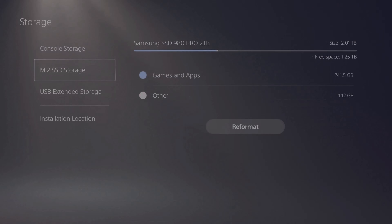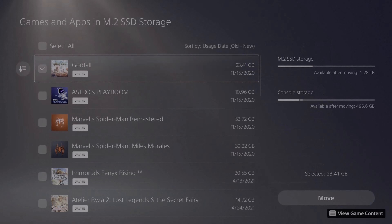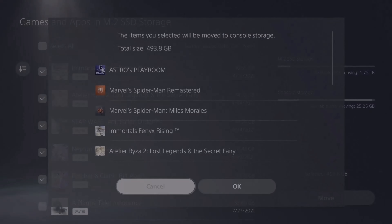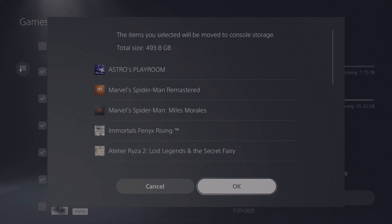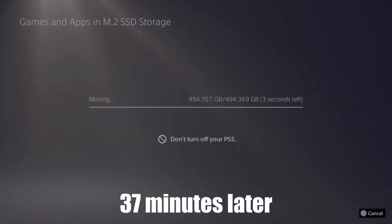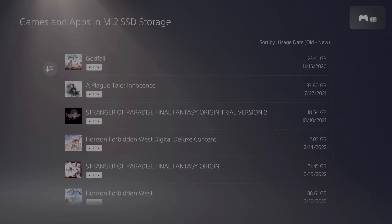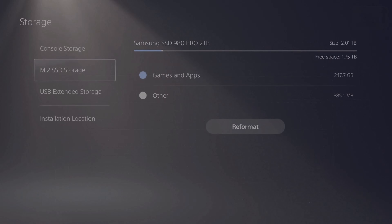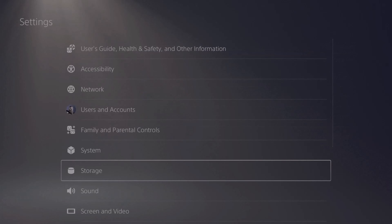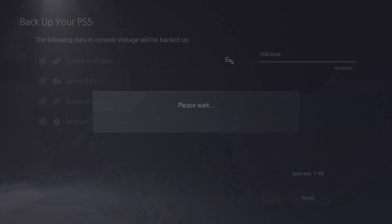I erroneously thought that when I moved the M.2 SSD to the new PS5 it would reformat it — which it turns out it doesn't. So I didn't have to do this, but what I'm doing is copying my PS5 games off the M.2 SSD onto console storage, because console storage is all you can back up. You cannot back up the M.2 SSD or the USB drive. It took about 37 minutes — not a big loss. Then I can go to System, go down to Backup and Restore, and back up my PS5.